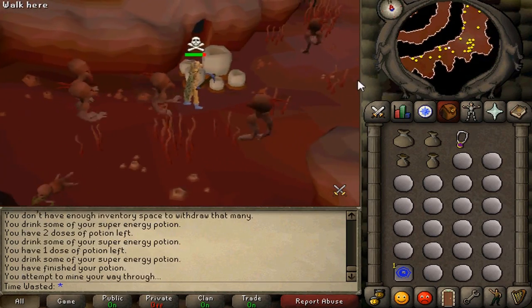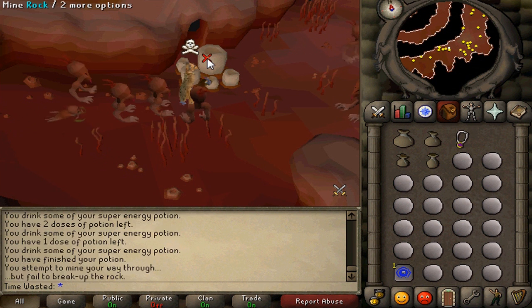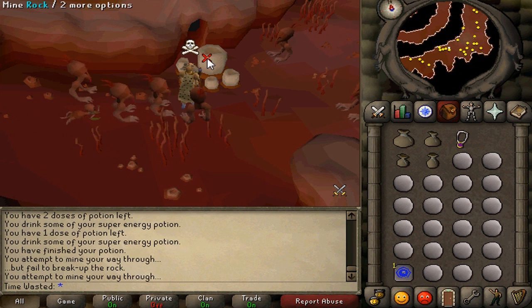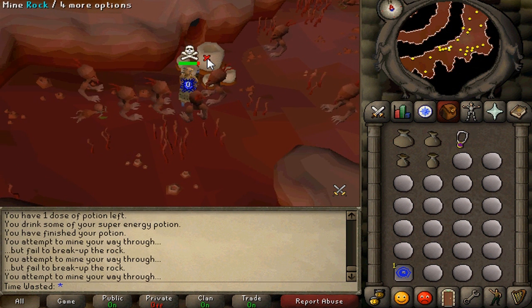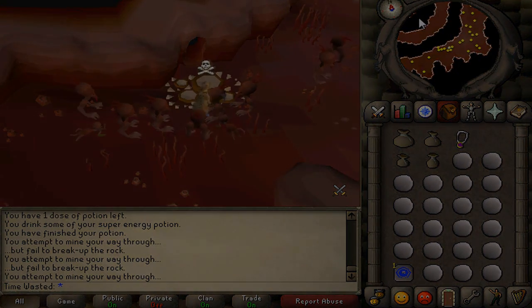That's fantastic if you compare it to killing chickens — you're doing pretty good. So in summary, Nature Runes in one hour: XP is between 20,000 to 25,000, and money made is 250,000 to 300,000 GP per hour. With that in mind, it's about time we progressed onwards to the Law Runes.